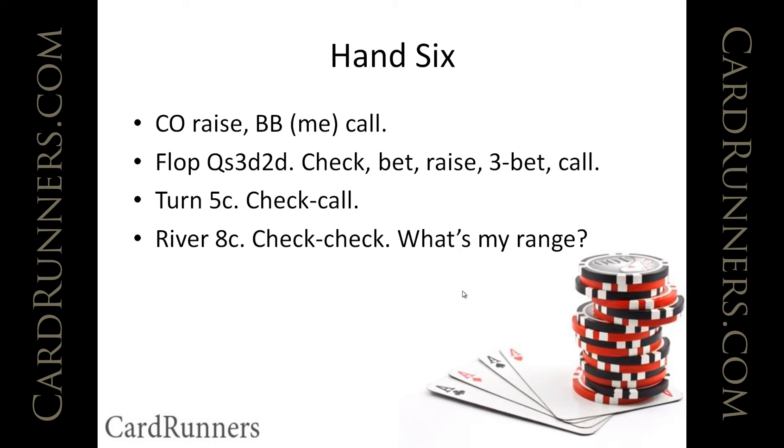I might have check-raised the turn with ace-four if I'd made that straight, and maybe with some ace-high flush draws, which I would now try to get a pair to fold given the strong action. I need some semi-bluffs in my range, and I have quite a few more outs with the ace-high diamond draw. I would keep a few ace-high diamond draws in my range though — some diamonds I'd play slower, some I'd semi-bluff on the turn, and some I'd keep in. The river eight of clubs does not look good for my range, so that doesn't change anything.